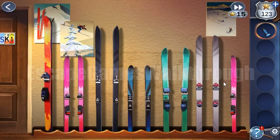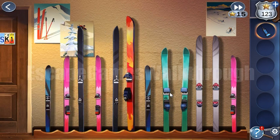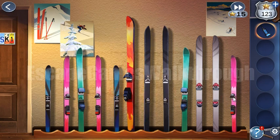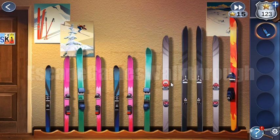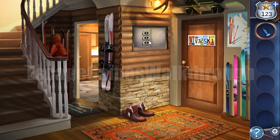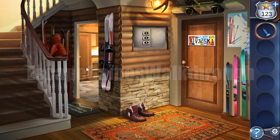We have to arrange the skis to form this mountain shape. We've got it, and here's the hidden safe vault. The safe is opened and we need to find the key.